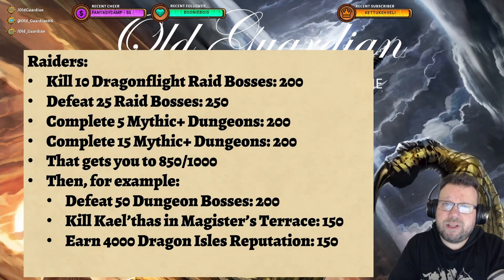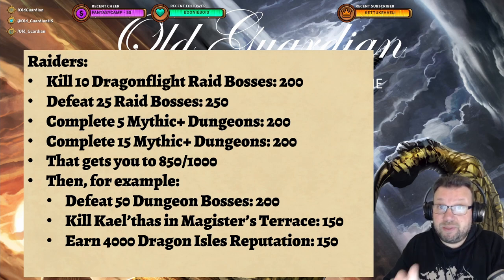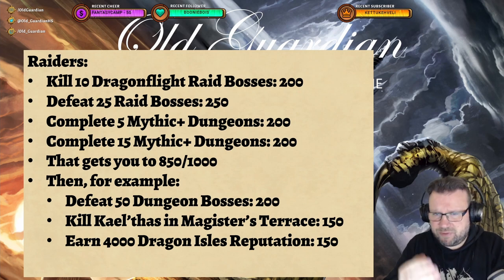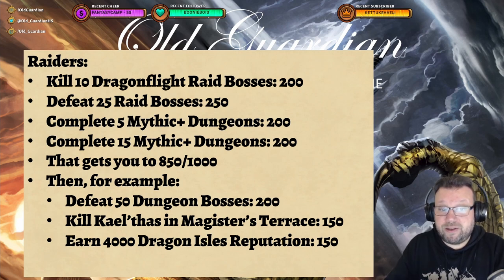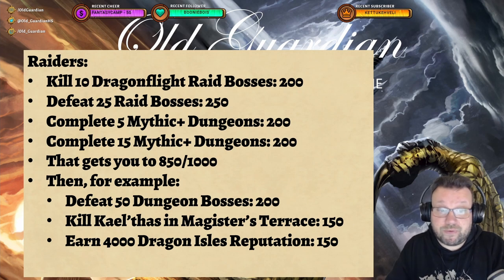First of all, if you're into raiding and mythic plus, this month is actually a little bit easier than last month because the main activities remain exactly the same. Kill 10 Dragonflight raid bosses gives you 200 credits, defeat 25 raid bosses gives 250, complete 5 mythic plus dungeons gives you 200, and complete 50 mythic plus dungeons gives you 200. Those give you a total of 850 out of the 1000 points you need to get the full amount of trader's tender.